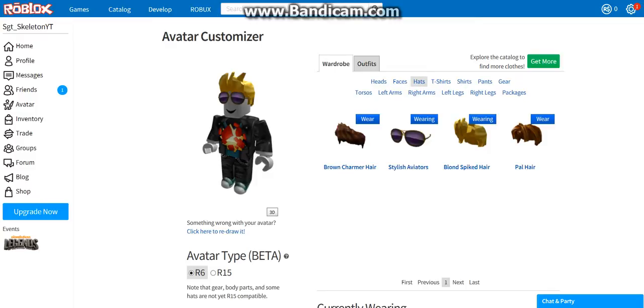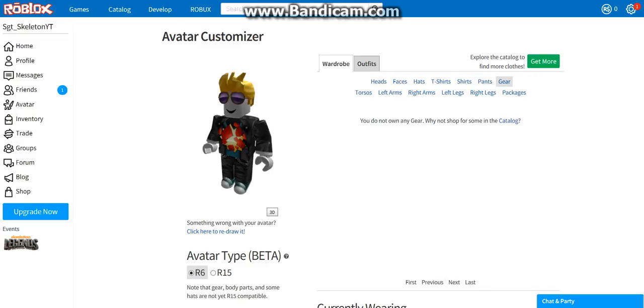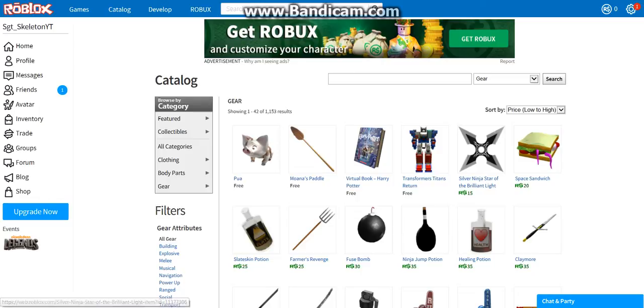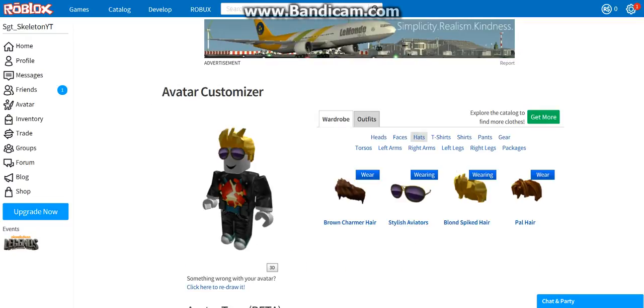All this stuff is free, so if you guys want any of it, go ahead and buy it. If you want to parade around like me, go right ahead. We've got these two, we've got the blocks of shirt, the guitar, and the black jacket. Got the black jeans with the sneakers. We don't have any gear — let me go look for some. This is the only stuff that's free, so we're not going to do anything. All these heads kind of look a bit weird.